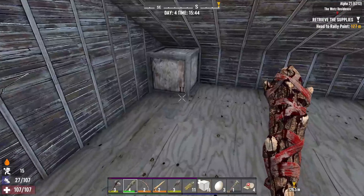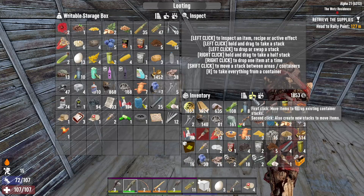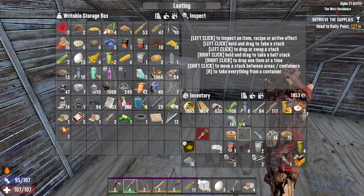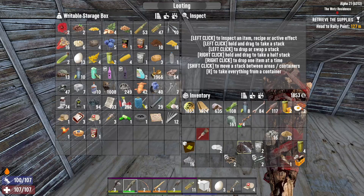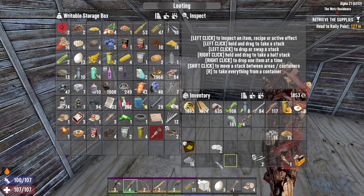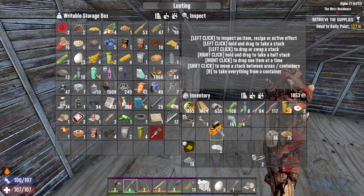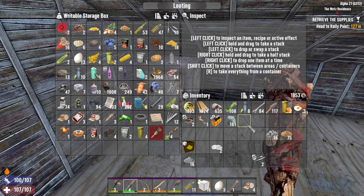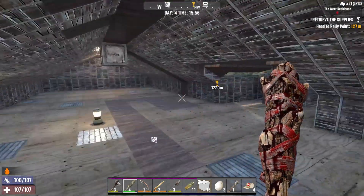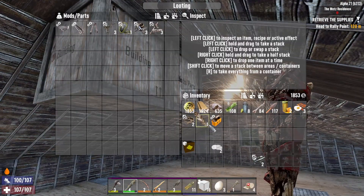Okay, so this is my drop chest currently. Got some more food, some more water — that's nice. I've got a spot for those. Don't have a spot for weapons yet. Building stuff goes in here. Mods and tool parts go in here.